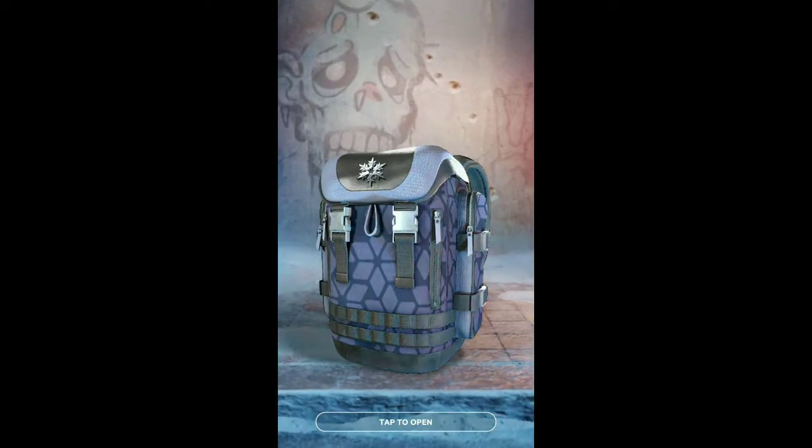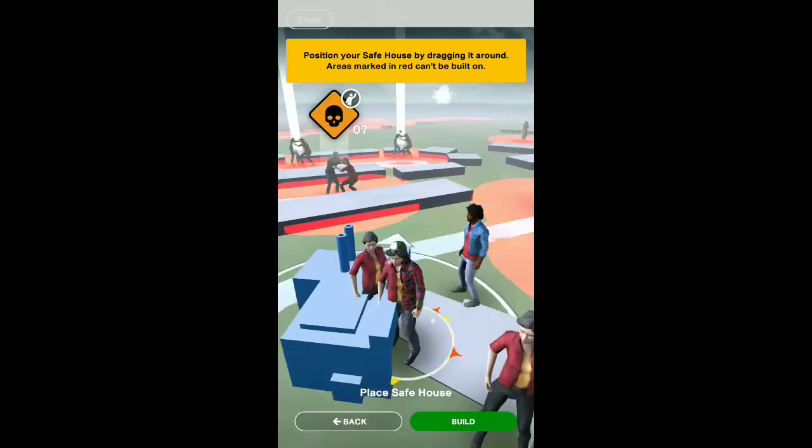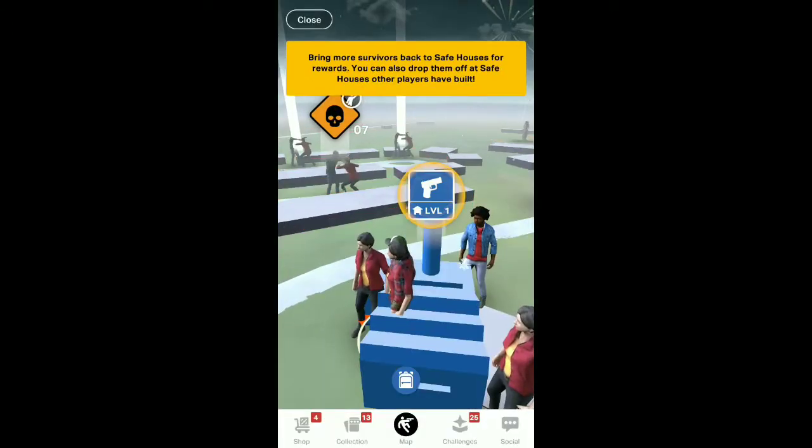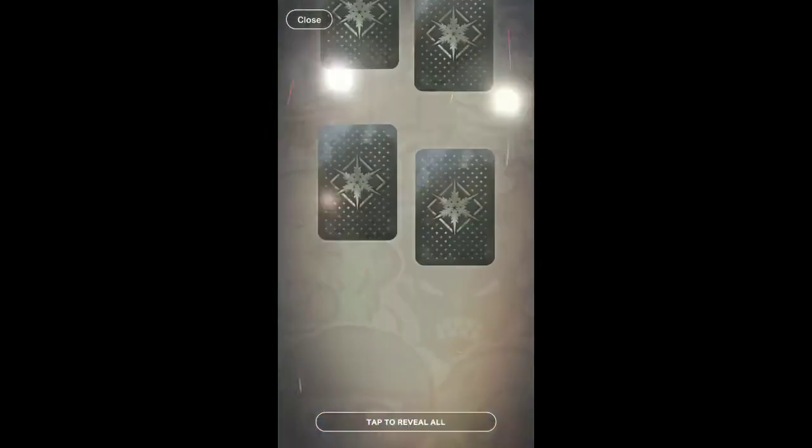It allows you to share videos. Got rewards afterwards. You can build buildings in your own neighborhood — armories, shelters, stuff like that. And then you upgrade them, and you get rewards for bringing in survivors.